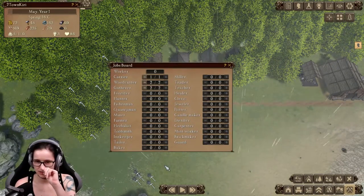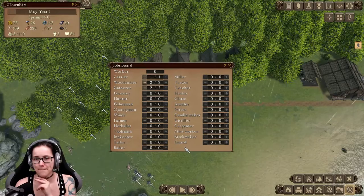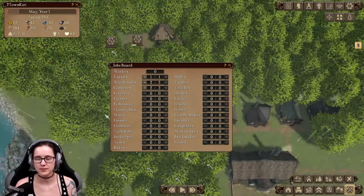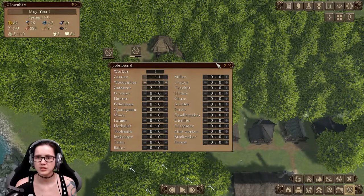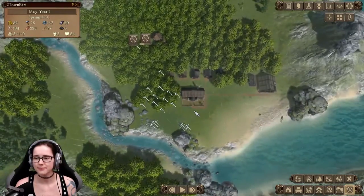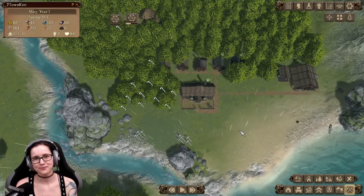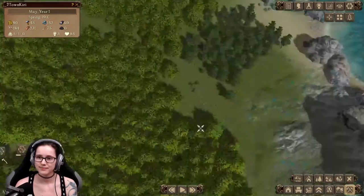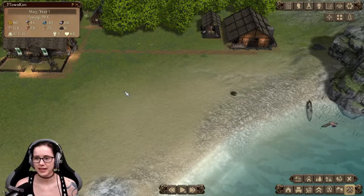I don't have any workers. How much food do we have? We have a decent amount. I still don't have any foresters — that hasn't been built yet. Having only one woodcutter for now is okay. We need more people, so we'll speed this up again. I also don't really like the rain animation — it makes me dizzy.